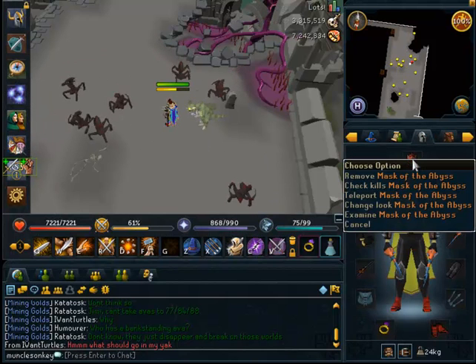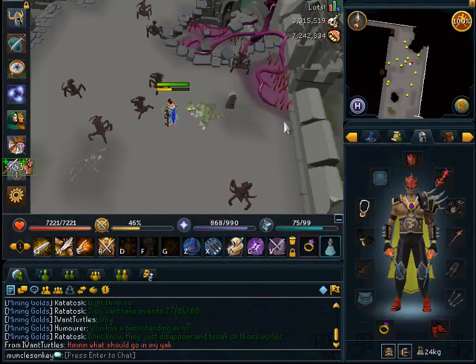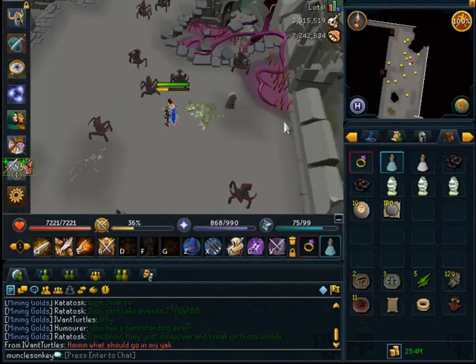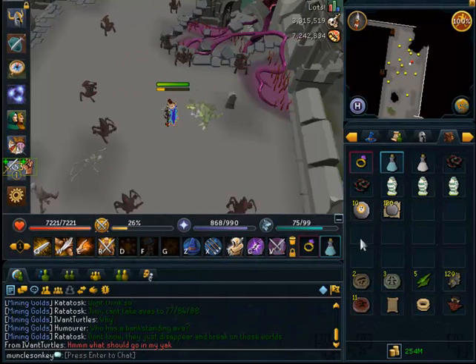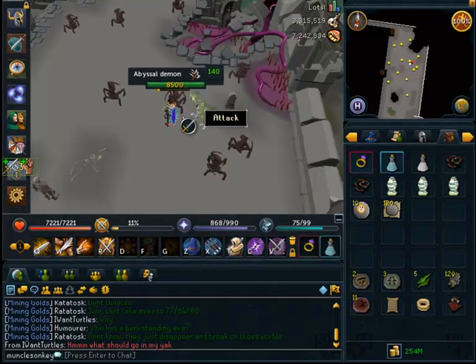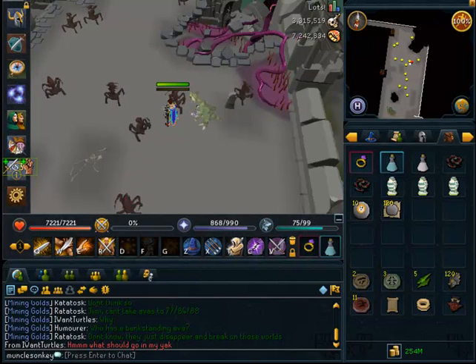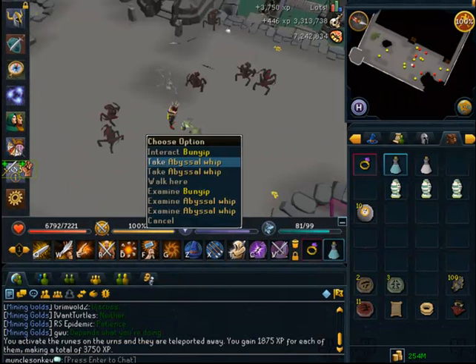Another handy feature of the Mask of the Abyss is every 10 kills it gives you a double drop. So whatever the drop happened to be, whether it be a Crimson Charm, you can get two Crimson Charms at once instead of just one. Or if it was like a Rune Chain Body, you'd get two Rune Chain Bodies instead of one. But a few minutes ago, I actually got an Abyssal Whip, and two of them dropped — it doubled the Whip drop, one of the craziest things I've ever seen.